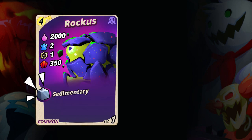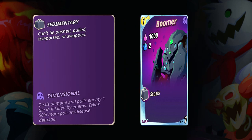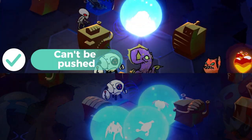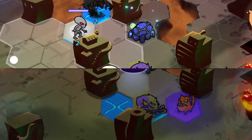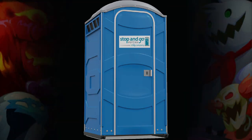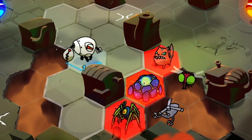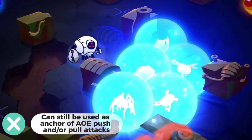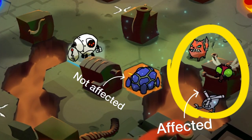Next in line are Sedimentary and Stasis passive abilities. These abilities are owned by Raukus and Boomer respectively. With these passive abilities, they cannot be pushed, pulled, teleported, or swapped. If there's a portable toilet, then these two are the portable walls of the phobies. Though you still need to be careful, because even if they can't be relocated, they can still be used as an anchor to initiate AOE pull or push attacks. They might not get affected by it, but the adjacent units will be.